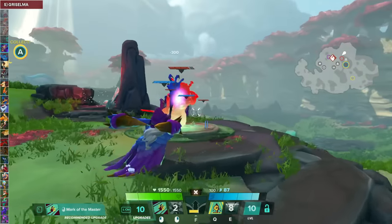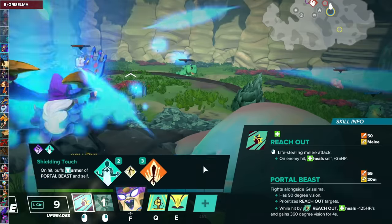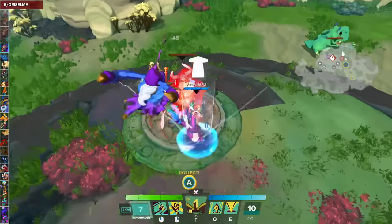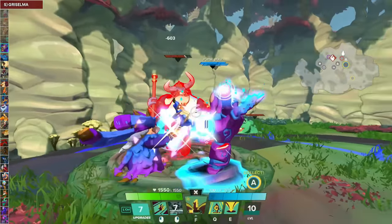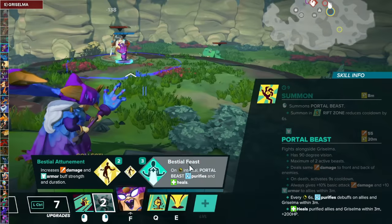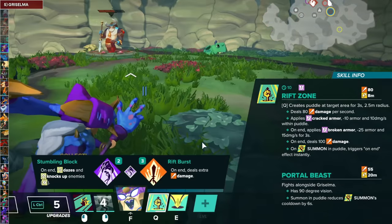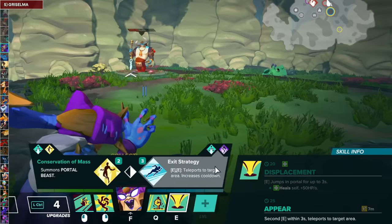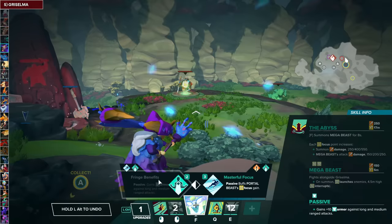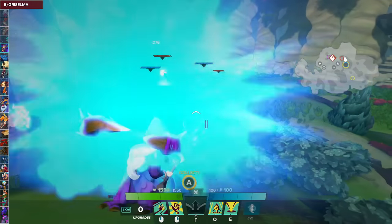For Grizelma's Reach Out, take talents that help keep the Portal Beast alive: Touch of the Master for lifesteal, and Shielding Touch to give it some armor. The Secondary Fire is Summon — where you get your Portal Beasts from — take Beast Shield Aura to buff allies, and then Beast Shield Feast. For Rift Zone, take Shattered Rift and then Rift Burst. For Displacement, take Exit Strategy and then Escape Hatch. For the Mid Path, go with Fringe Benefits and then Lifeline. For the Clash talent, Phase Variance.